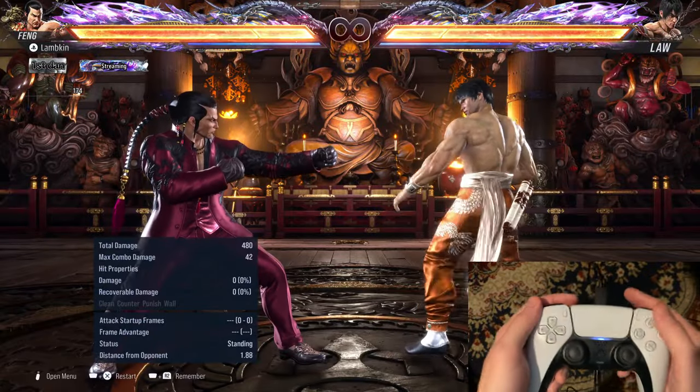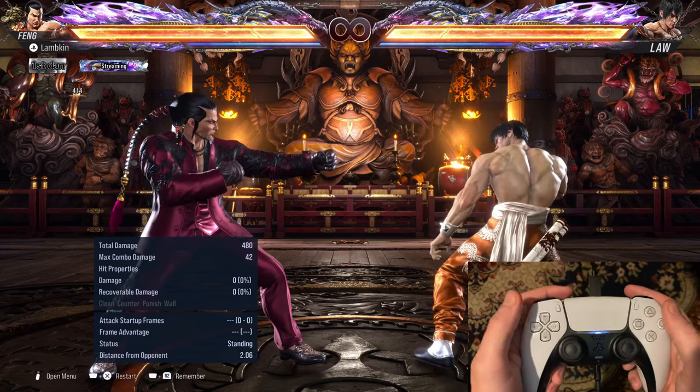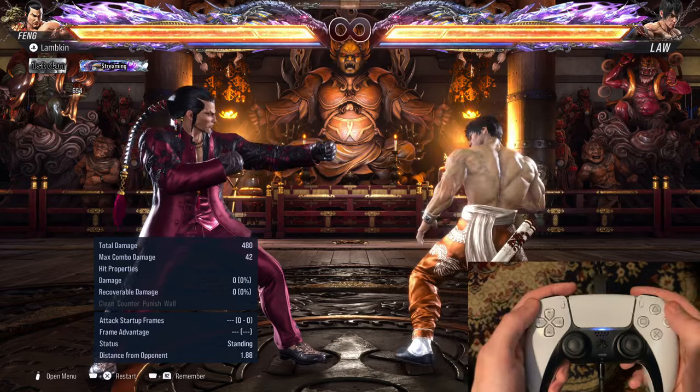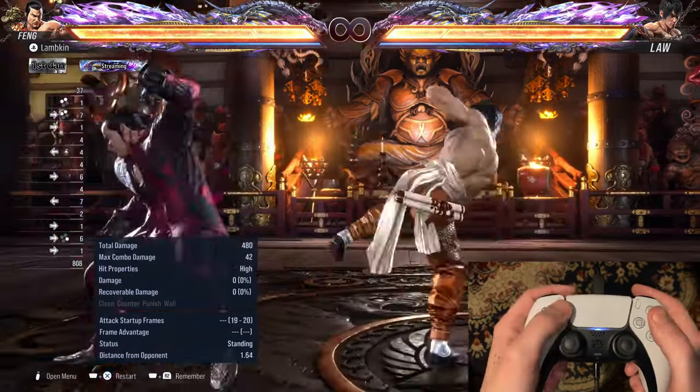Hi everybody, Lampkin here. Today I want to talk to you about some secret Feng tech that I kind of stumbled upon when I was playing with some stuff in practice mode. What I want to show you today is forward 4 into backturned forward 1 plus 2, like this.